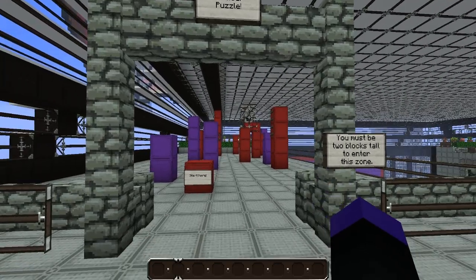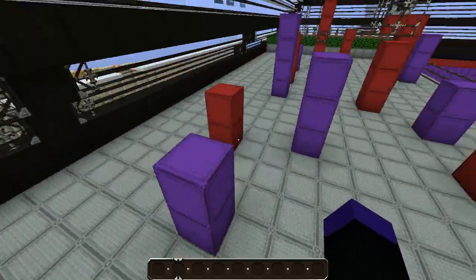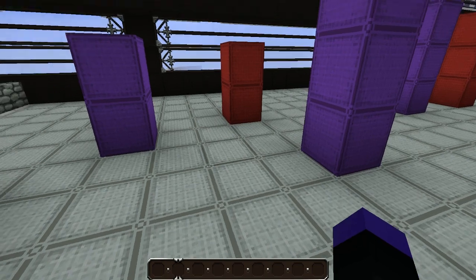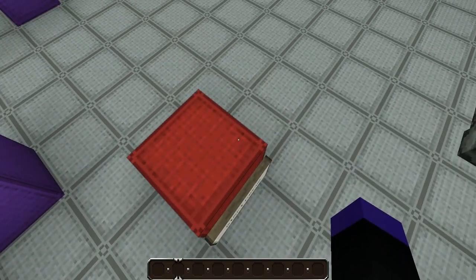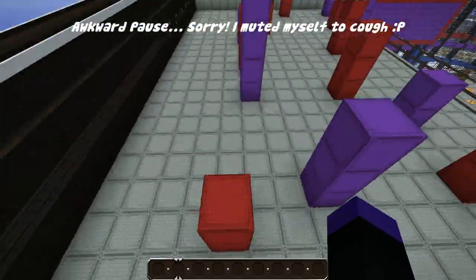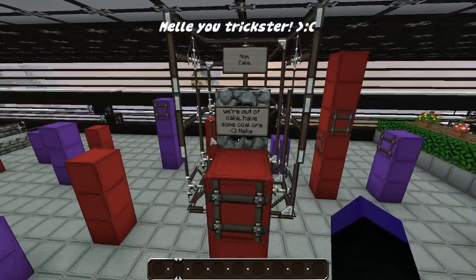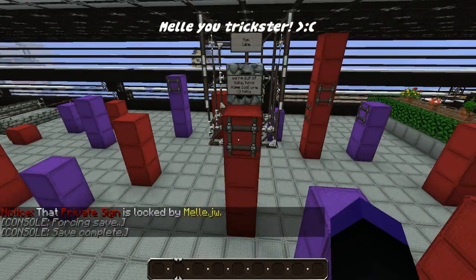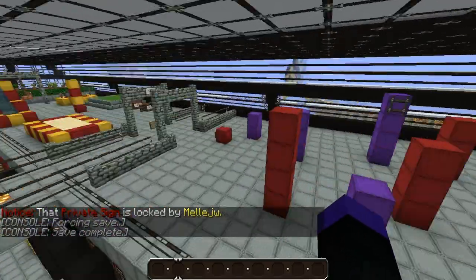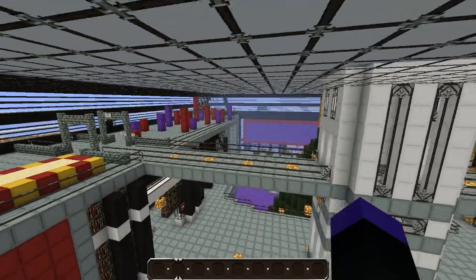The next thing is there is a parkour area and you must be two blocks tall to enter this zone - sorry for any Minecrafters that are one or one-and-a-half blocks tall. If you guys can actually manage to do the parkour, you will actually get a prize at the end - it's literally cake, though we're all out of cake right now so there's some coal ore. If you can actually manage to do it without falling off, I will give you an internet cookie.